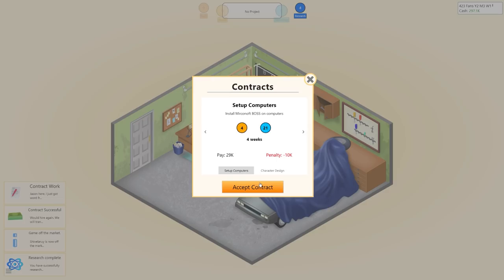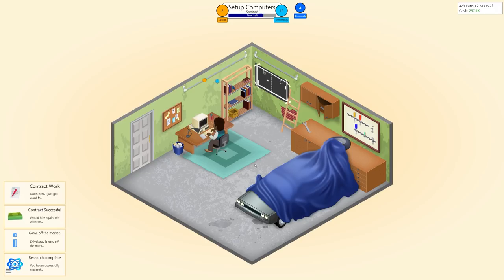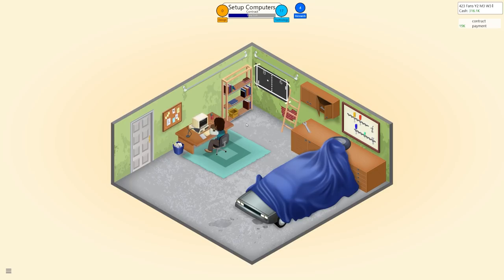Some contract work is harder than others, depending on staff. Right now we only have one person. The Tez has been released so we may end up developing on that platform. It looks like we're going to fail this contract and be penalised — minus 10k. I'm generating research points but it's not working well enough with one person. We'll just make another game to accumulate enough research points instead.